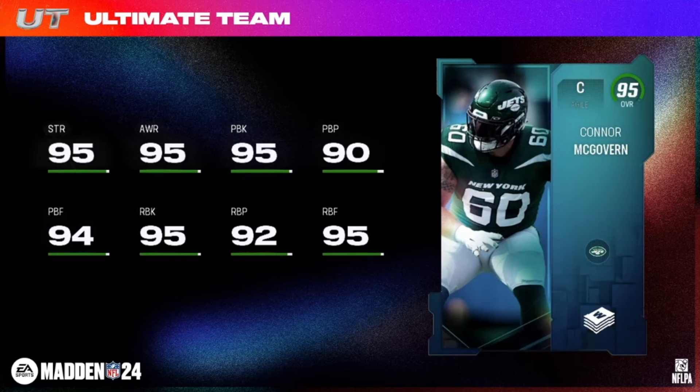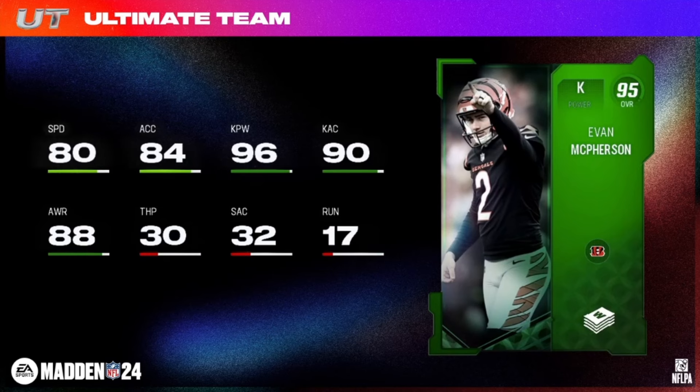Conor McGovern — there are two of them, here is one — agile center, 6'4", 306 pounds, Jets and Broncos chemistries. Up next, Weekly Wild Card hero Evan McPherson — 96 kick power on the 95 overall for the Bengals, a much needed upgrade for that Bengals theme team at kicker.